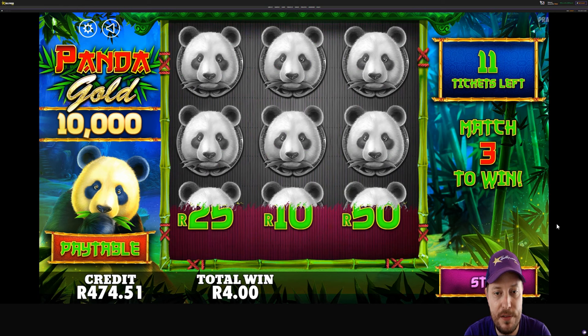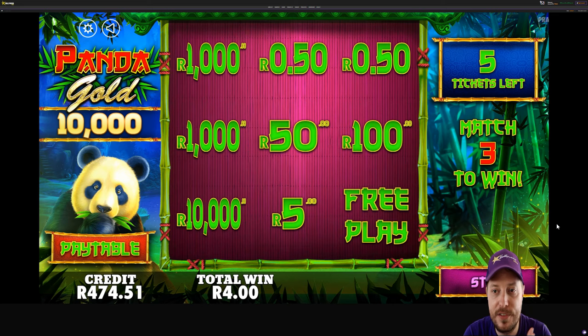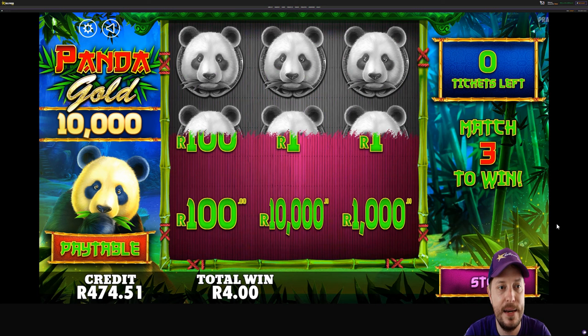They do seem to be fairly frequent as well. Give us 2 free players or something — I think that might be a much better use of that free play. So 6 left, we've won 4 Rand. Down to our last 2... 1. And that's Panda Gold. Let's jump over to the next one.